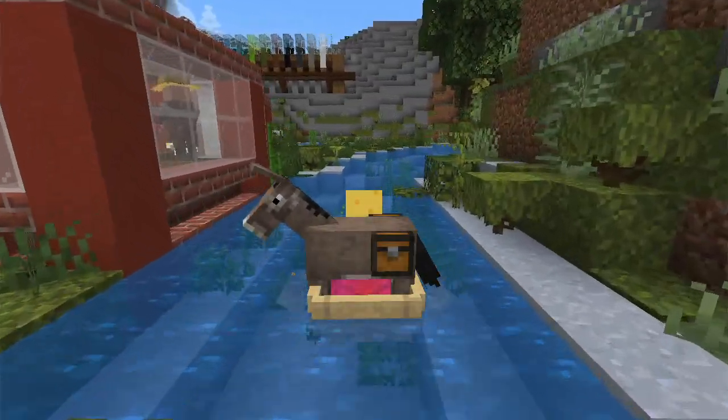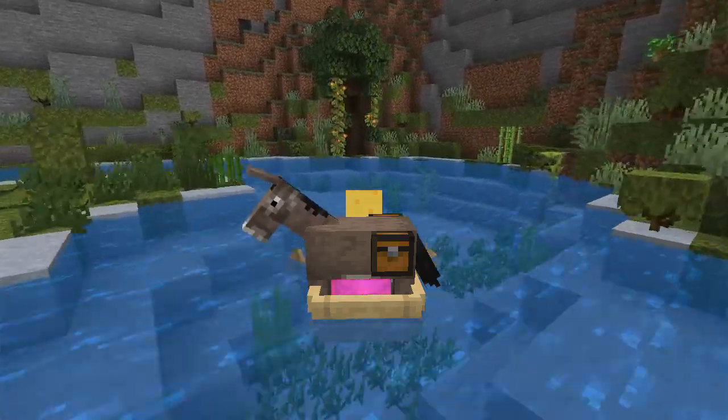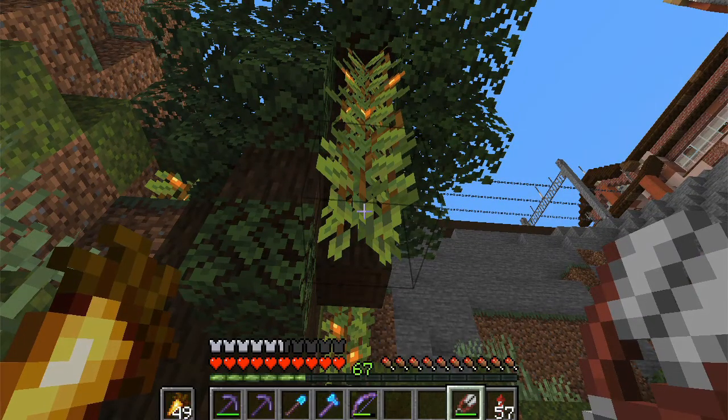A new Minecraft feature you might not know about is the ability to use shears to trim plants. Pressing use, just like when shearing a sheep, will stop the plants from growing.